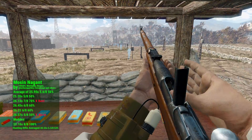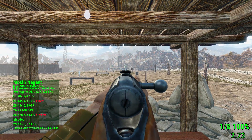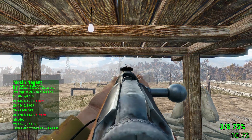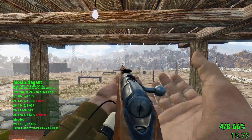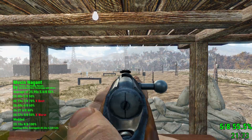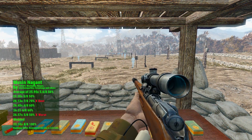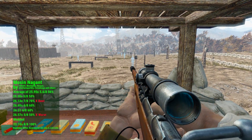On the range, the Mosin-Nagant was slightly faster and more accurate than the vanilla hunting rifle. When modified, Vasily Zaitsev would have approved of how precise this rifle becomes.